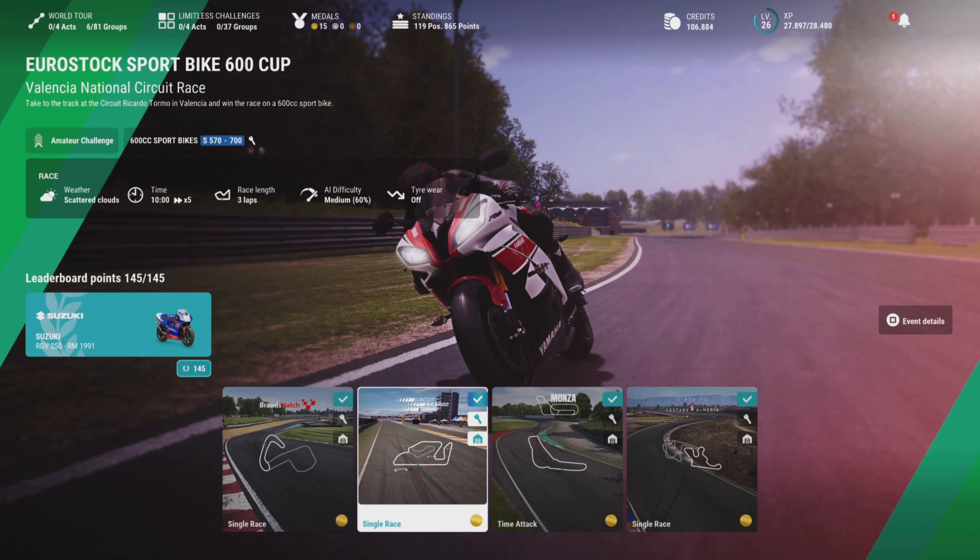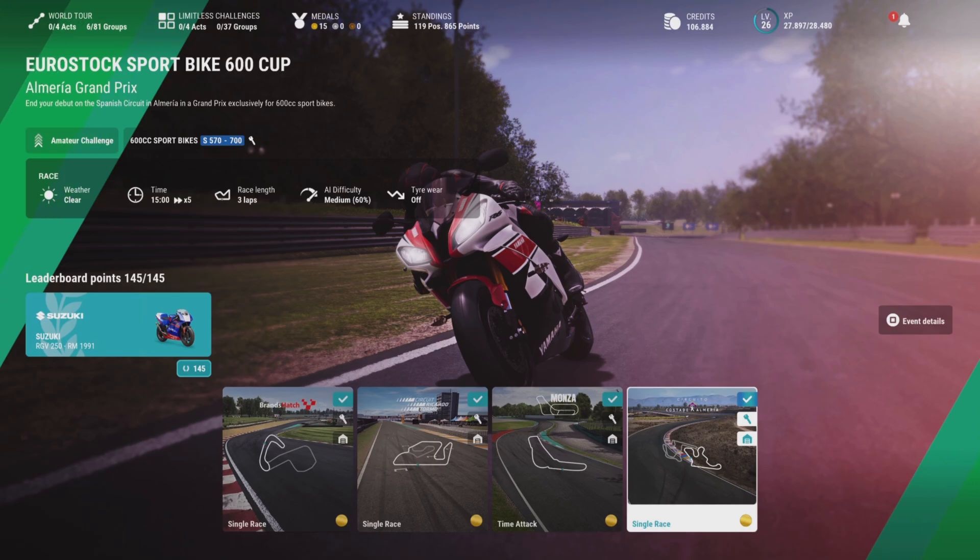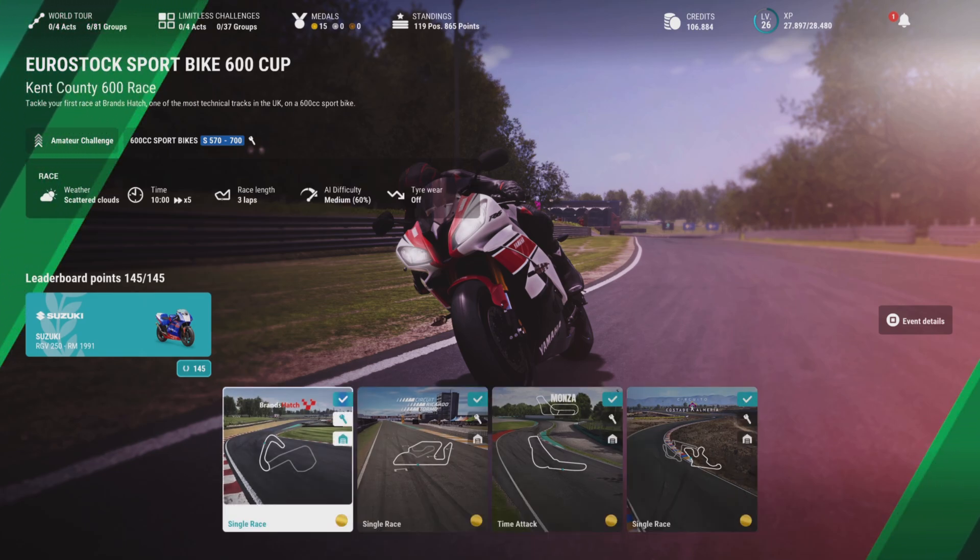We've got Brands Hatch once again, Valencia but this time on a much more powerful bike, and we also have a first time attack taking place at the temple of speed itself — Monza. Then we have a final event at a very strange and pretty weird track I don't think I've ever seen before: Almeria, in Spain. It's a great little track, though sadly the AI seems to be pretty weak there no matter what difficulty you set.